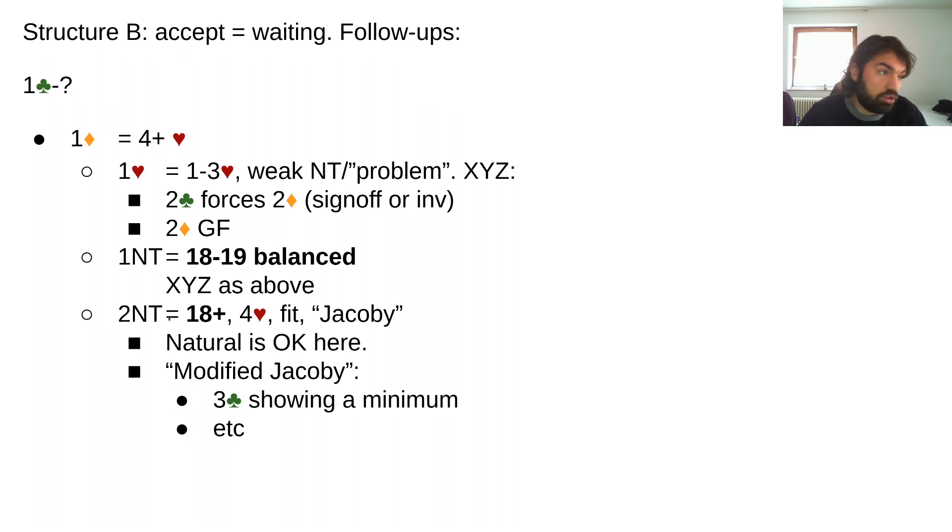Natural bidding here — just bidding your four-card suits up the line as responder — is not a bad approach. Or maybe a modified Jacobi system where three clubs shows a minimum, shortnesses or lengths, and a cheap bid shows a five-card suit with nothing else to say. This is a Jacobi situation where we only know that the opener has a four-card fit, not necessarily a five-four. You may need to work on this a bit, but it's a pretty standard and simple system.